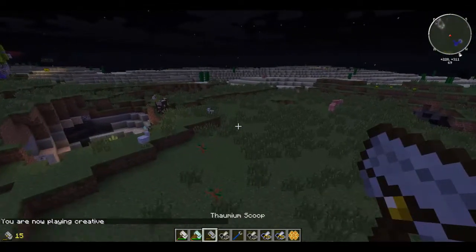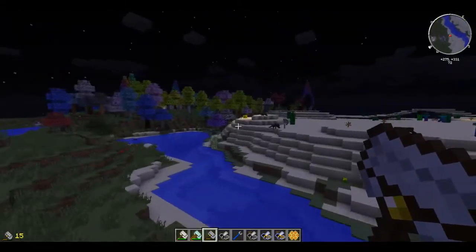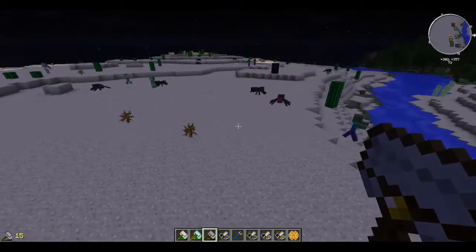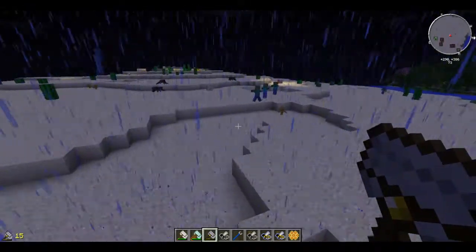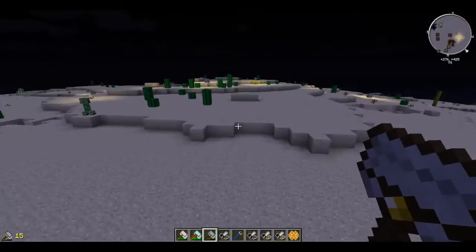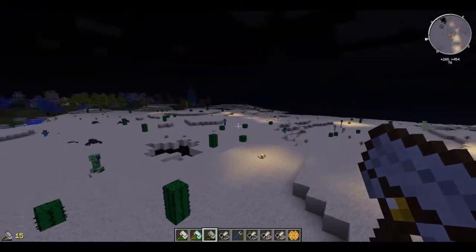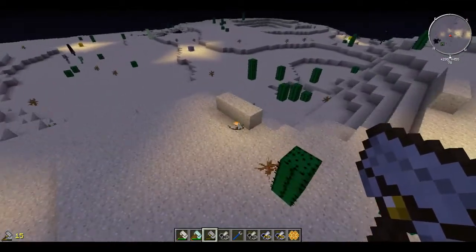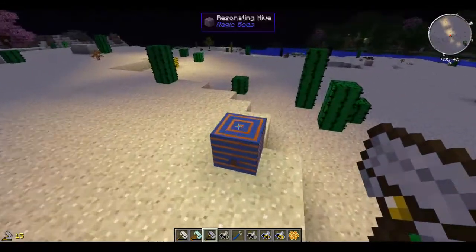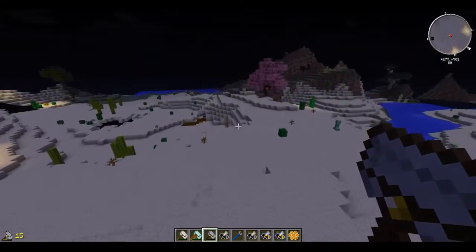These bees are usually crossbred — most of them can be bred together to produce another bee. I did see a resonating hive somewhere over here. There we go, I believe that's resonating — yep, there's a resonating hive. There's another one there. For some reason there's actually a lot in this area, but as far as I know there's not usually this many. I just think I've got a bit lucky with this biome.